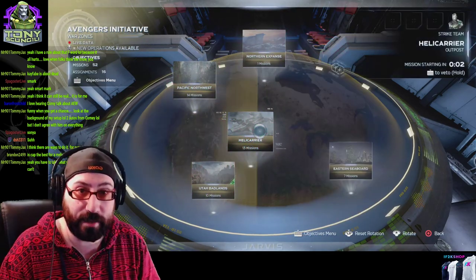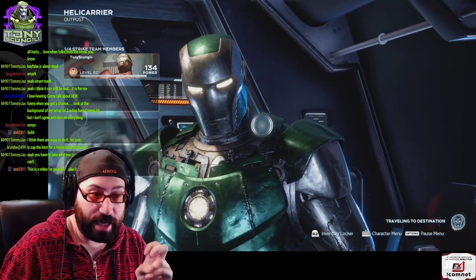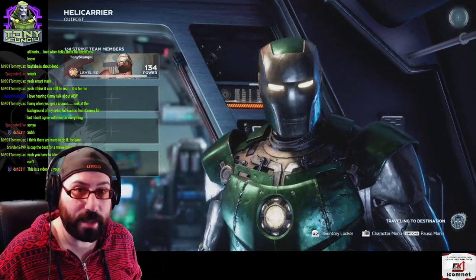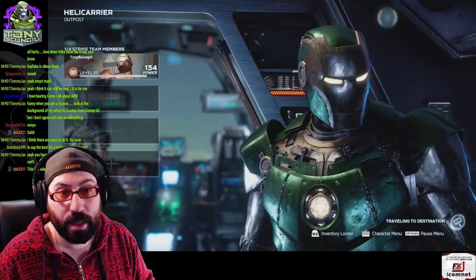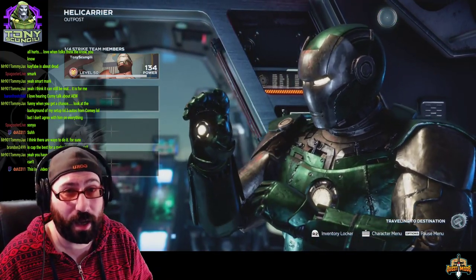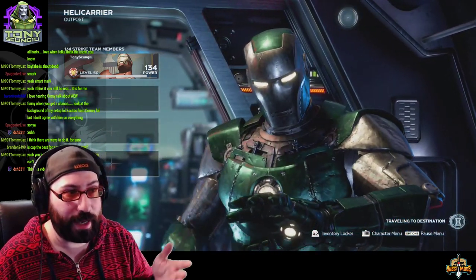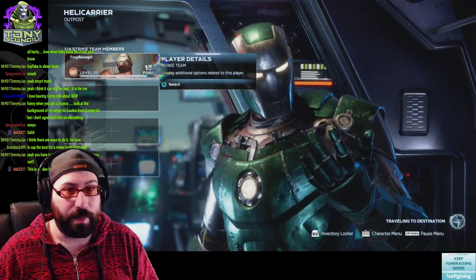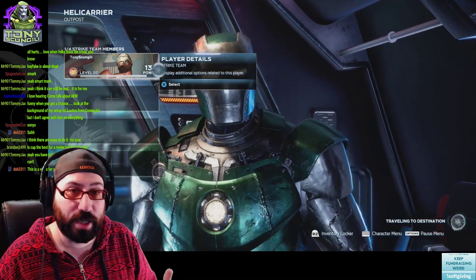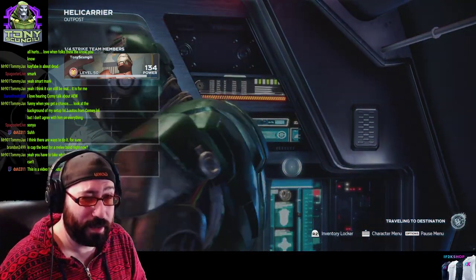The first thing you want to do is hit up the Helicarrier and the Anthill, and collect your dailies. You want to make sure you get the 16 assignments, and if available — because right now they're kind of buggy — the two boss fights every day. Those boss fights drop DNA keys, which are used for DNA chests. I wouldn't recommend opening them before you're at a character at 130 plus, and chests reward scale off of challenge level.